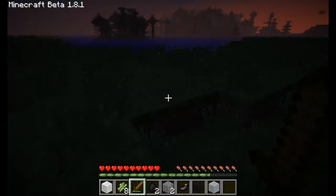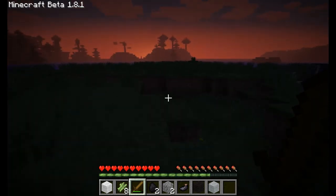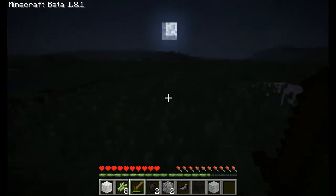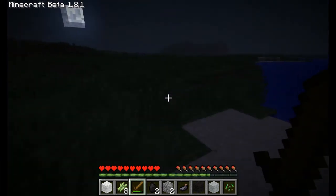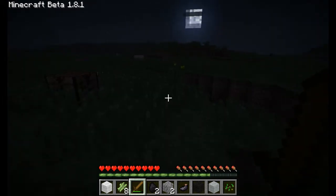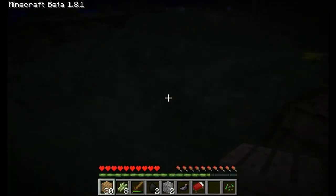It doesn't matter about the color because it'll all make a bed. Where did I put my crafting table? I think it's over here. Can't see my crafting table — all the grass is in the way. Wood, wood, wood. And bed.